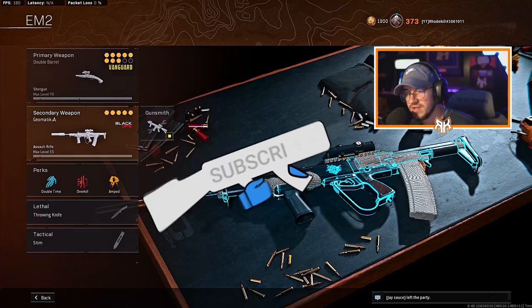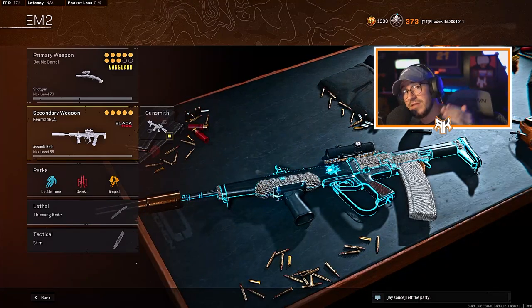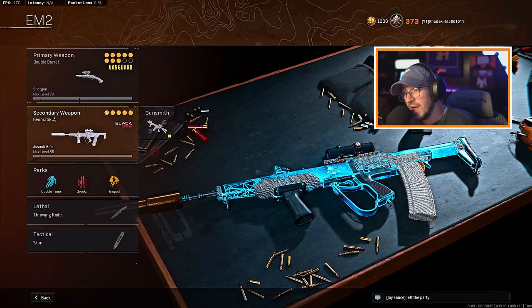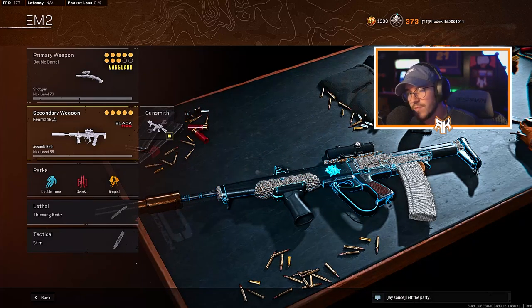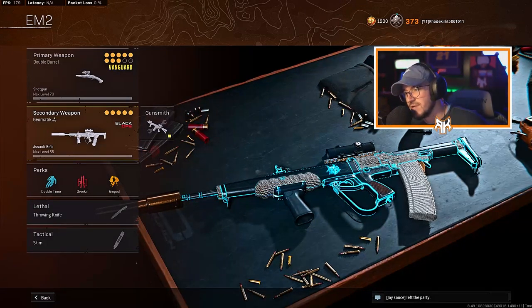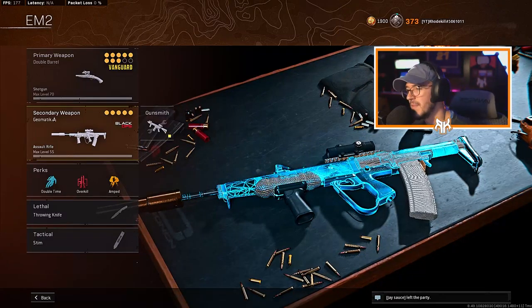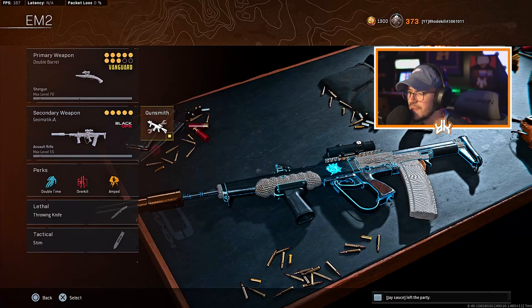Alright YouTube, we're taking a revisit to the EM2 - when this thing got nerfed I actually haven't used it at all, so I decided to give it a go and see what we could rock with it. I'm running the double barrel shotty as my primary and the EM2 as my secondary. I try to get a lot of kills with it - I do have some shotty kills in there, you just can't really help yourself when those things are so broken.